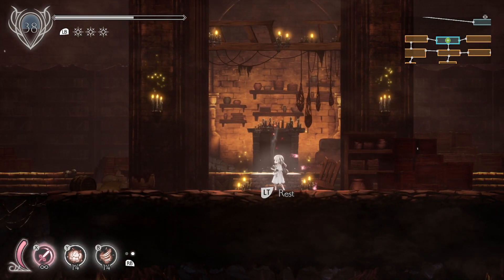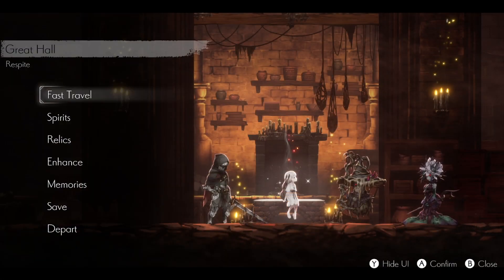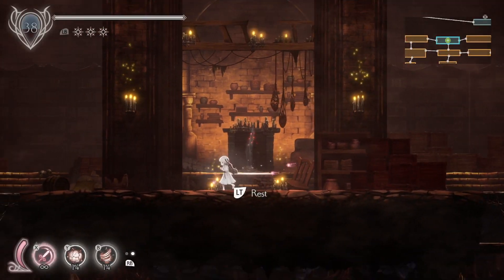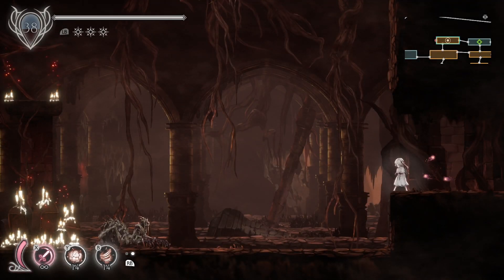We need to go on the bench in order to fast travel. I basically want to keep going new places. I guess I could go to the left. Let's go to the left first and see if we can go to the left of that room. We've completed this room to the left, but we haven't gone to the room after it.